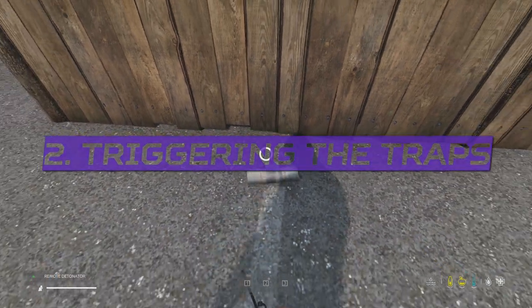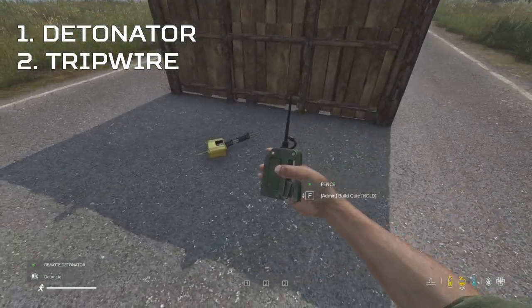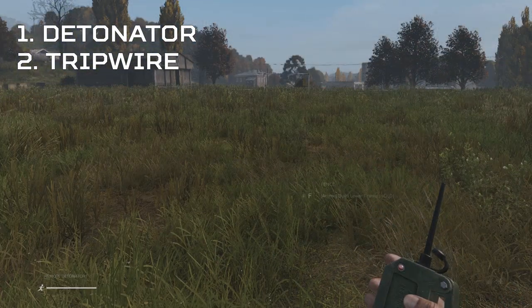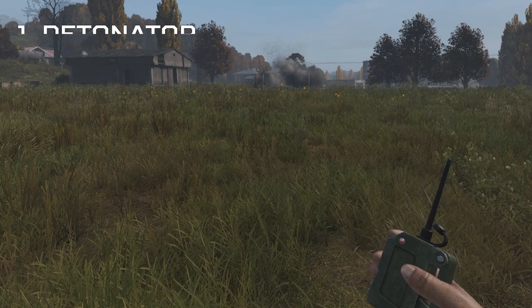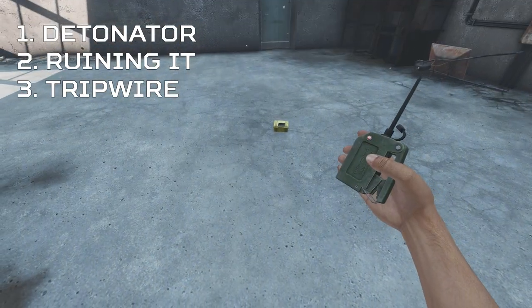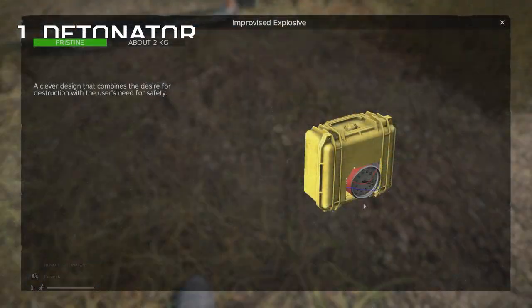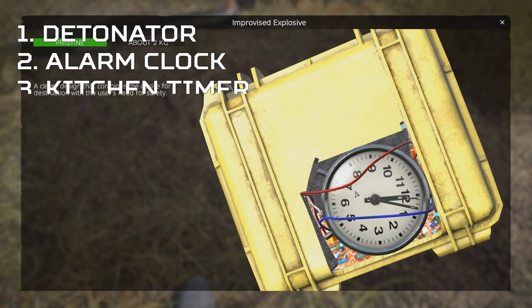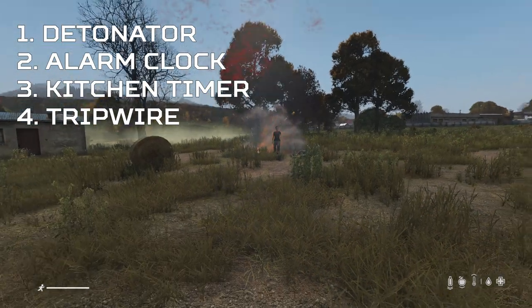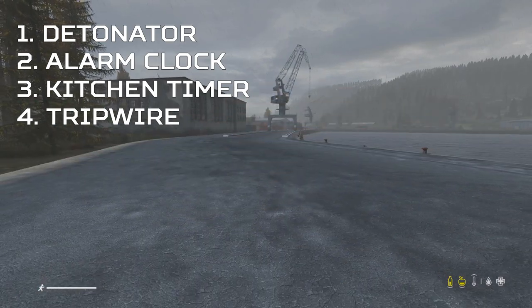The Plastic Explosive can be triggered using two methods: remote detonation using the detonator unit, or by tripwire. The Claymore Mine can be triggered in three different ways: remote detonation, by ruining it, or by tripwire. And the Improvised Explosive can be triggered in four different ways: remote detonation, setting the alarm on an alarm clock and attaching it to the IED, twisting a kitchen timer and attaching it, and finally by tripwire.